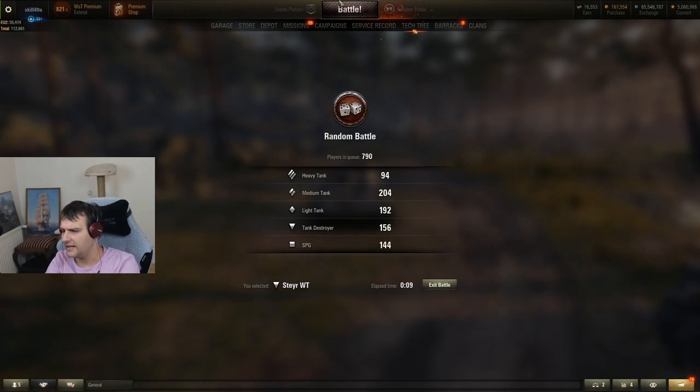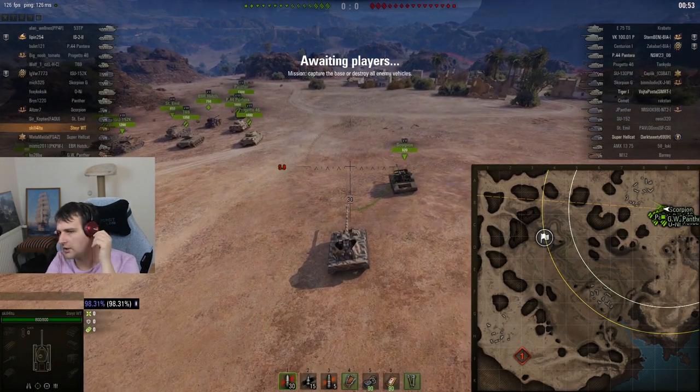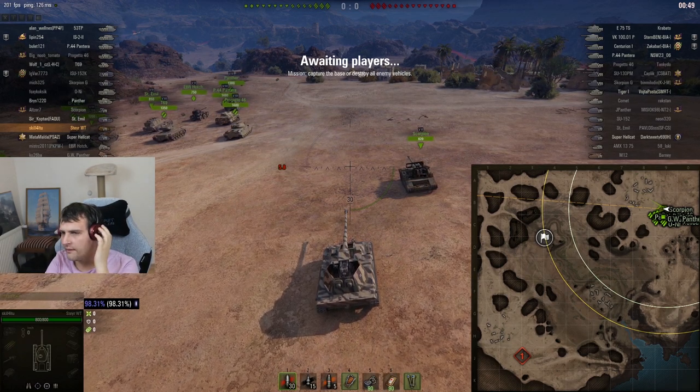Please, no Himmelsdorf. Please, no Himmels. Give me something open — Prokhorovka, Kampiniowka — something where I can hide in the bush and smile for three days straight. Please. El Haluf. El Haluf, not the best sniper map, but oh well, what can we do? What are the options? What are we supposed to do over there?